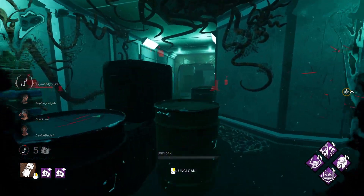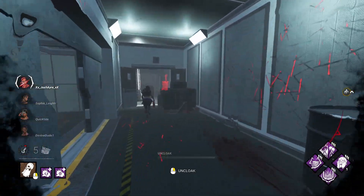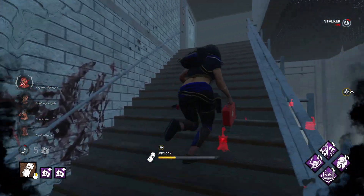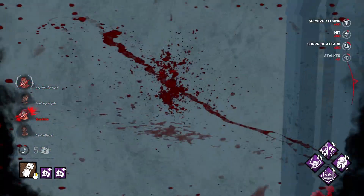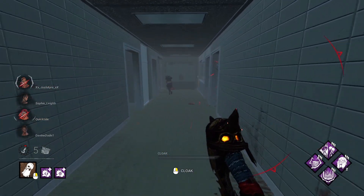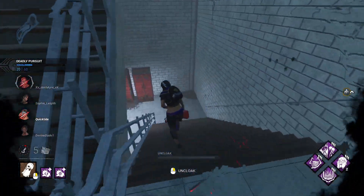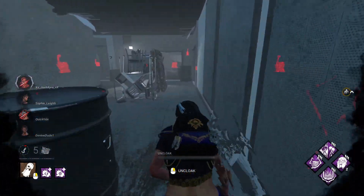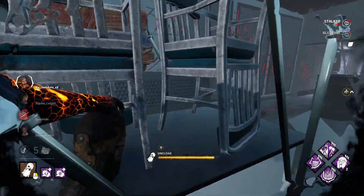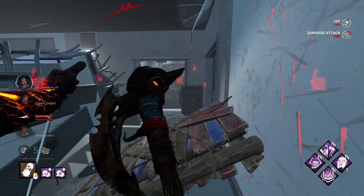Hi Shiva, you got a Sprint Burst? Shiva's got a Sprint Burst. I'm just going for everybody now - so many shinies. She went that way. She dropped the pallet though, that works.